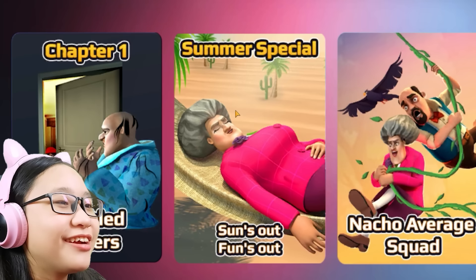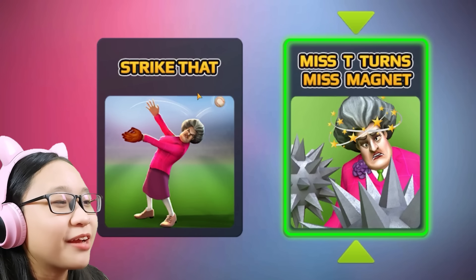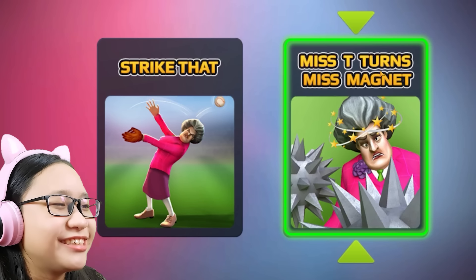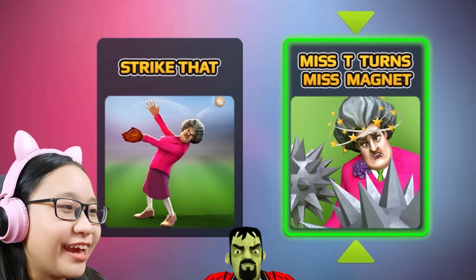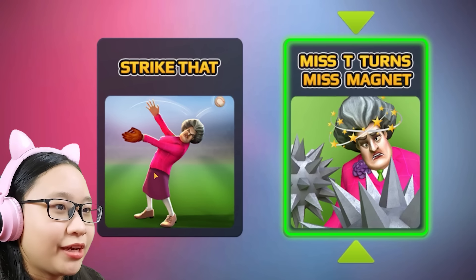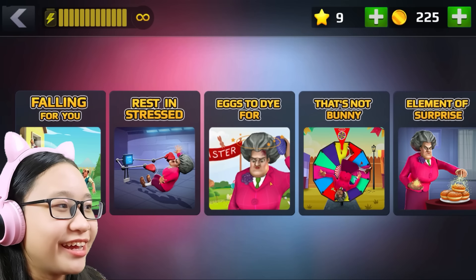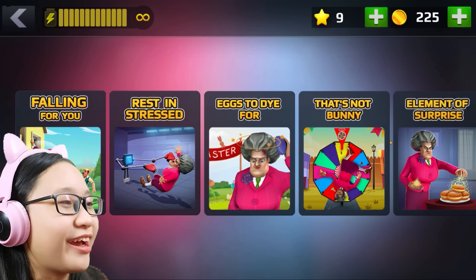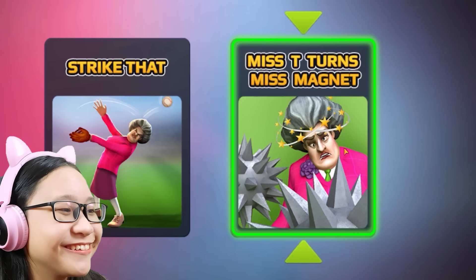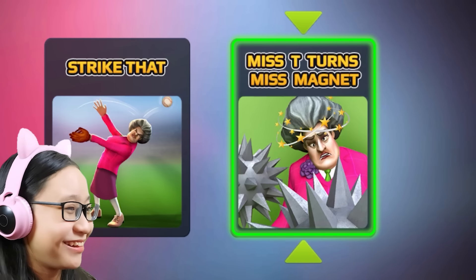There are two new pranks — well actually I already played one, so strike that. Technically there's only one new prank, which is Misty Turns Miss Magnet — she turns into a magnet. Is this the end of Misty? Finally! In the new update the other prank was moved here from the previous update, so we only have one prank. Let's play Misty Turns Miss Magnet.